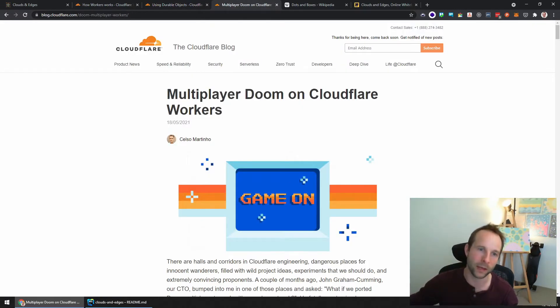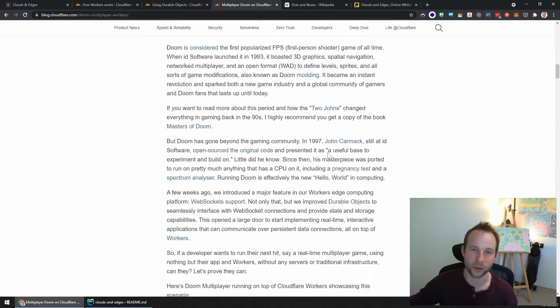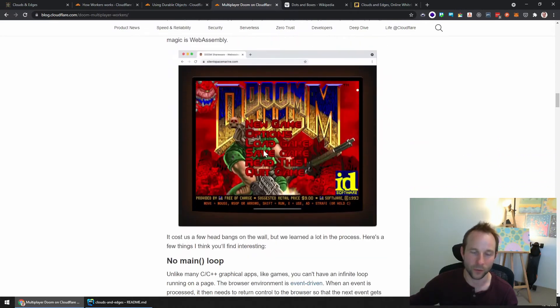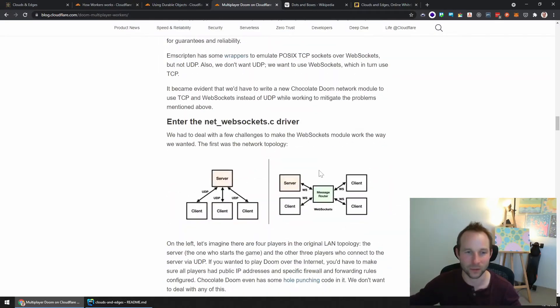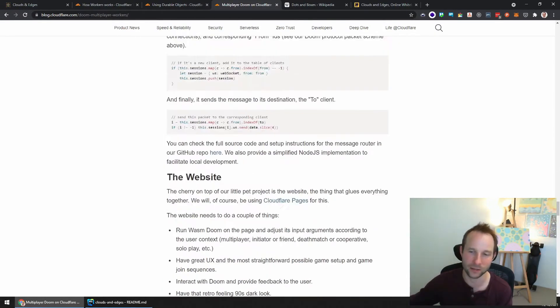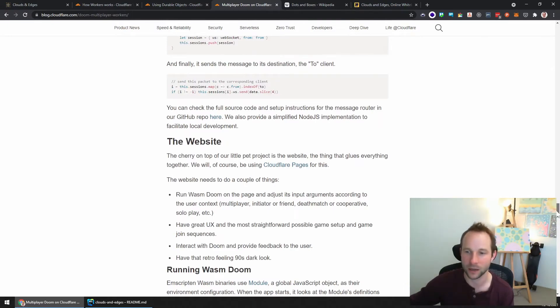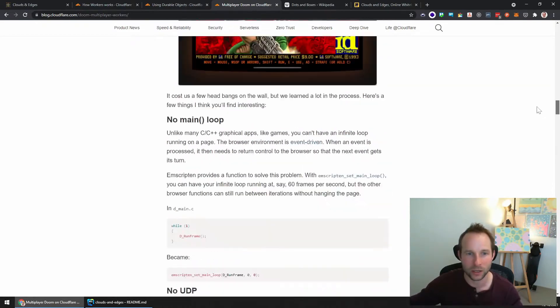One example they used to demonstrate Durable Objects is they built Doom — a Doom multiplayer — on Cloudflare Workers, which is pretty impressive. You've got the full classic multiplayer experience of Doom running in the cloud in a serverless manner, which is very impressive. I'll provide a link in the description so you can check that out.